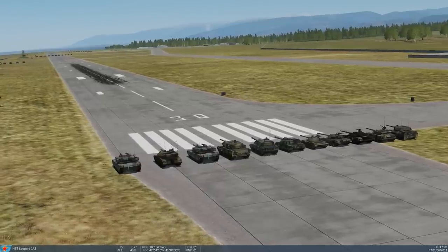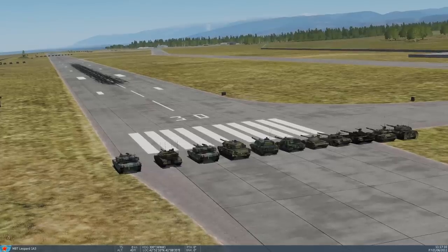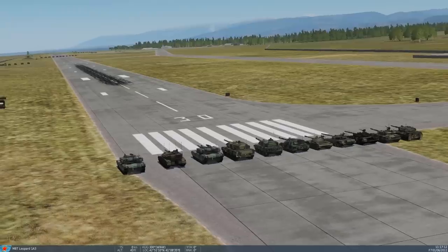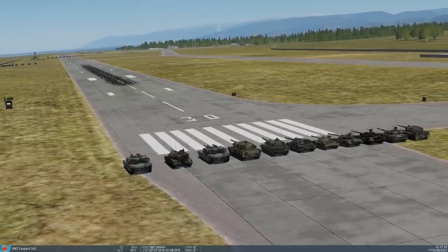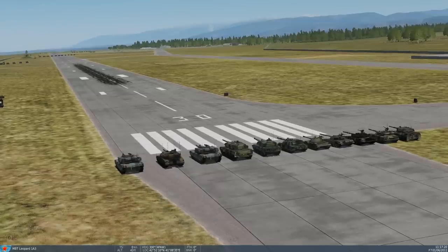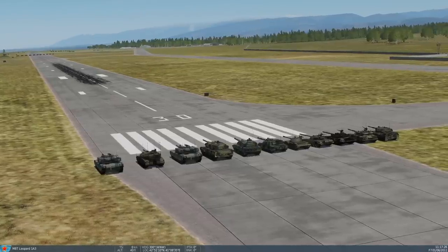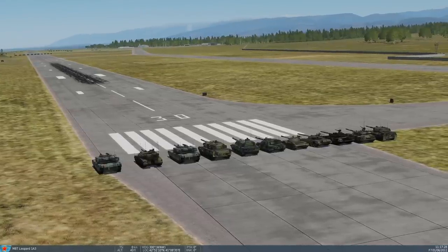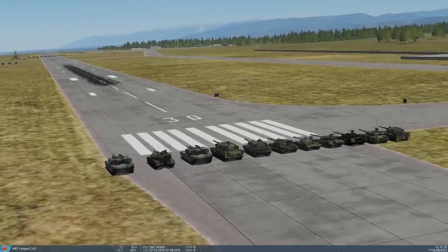The difference between HESH and HE is the fuse position. A HESH round has the detonator on the back — so it hits the vehicle, deforms into a patty, and then detonates. A normal HE round has the fuse on the nose and detonates on impact. The HESH round doesn't use proximity or range fusing — the nose hits first, then the tail-mounted fuse fires. In aviation terms, it's essentially tail-fuzing on a bomb instead of nose-fuzing.